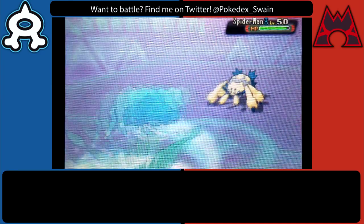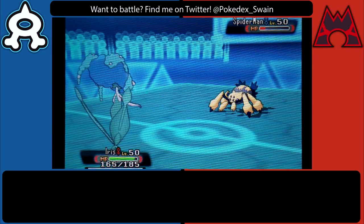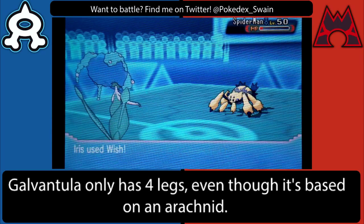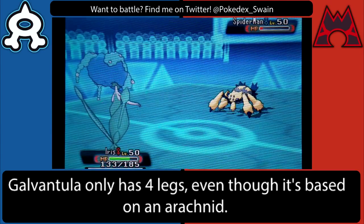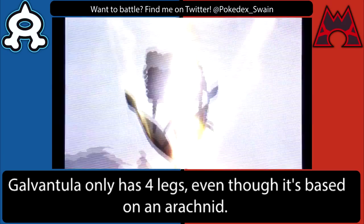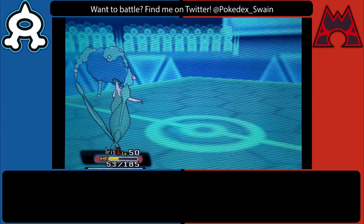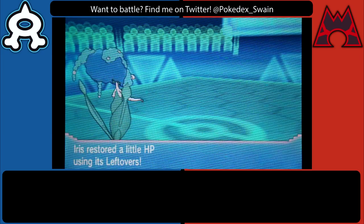This does give him a bit of an easy opportunity to set up his Sticky Web, but I can just spin that away with Donphan later if I have the opportunity. Furthermore, since Scizor is one of my main win conditions, I'm not too worried about Sticky Web — the priority just bypasses it. This is a more specially defensive Florges as opposed to the physically defensive one I usually use, but it will definitely work out in this battle. He does manage to hit a Thunder and get a critical hit, but I survive it and get my Wish back.